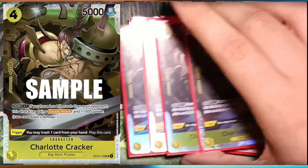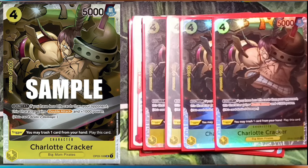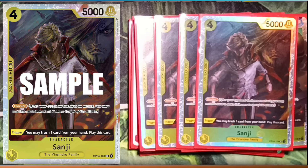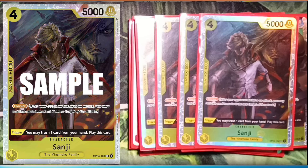Now we move on to the triggers. Four Charlotte Cracker: Don one, double attack, and trigger — you may trash one card from your hand to play this card. It also has a counter. Really good effect. Of course you've seen it in Big Mom decks, but here it's the only Big Mom card you have. Then four Sanji blockers — already 5k right off the bat just like the Cracker, so it's already good for attacking. Remember you can also give these a plus three thousand power, plus blocker. We have no events so this is the only way you'd be blocking.